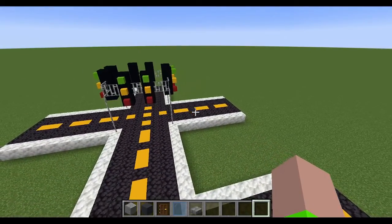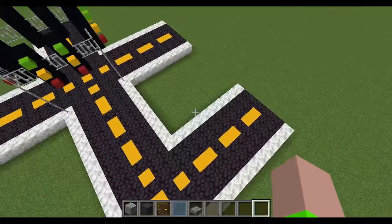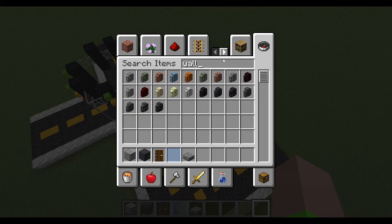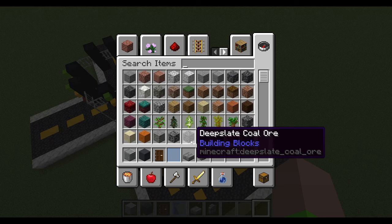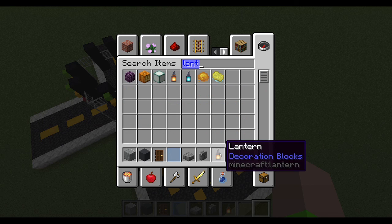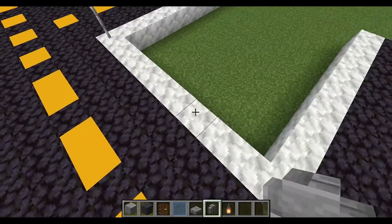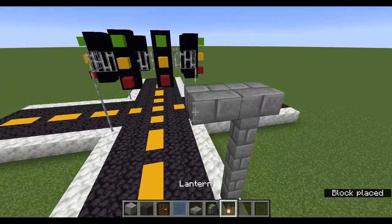What else helps traffic? Street lights — they help drivers see at night, so we're going to need them in a city. What you're going to need is a wall block, the slab version of that wall, and a lantern. Build four blocks up, add the stone brick slabs, and then add a lantern. That's how you build a street light.